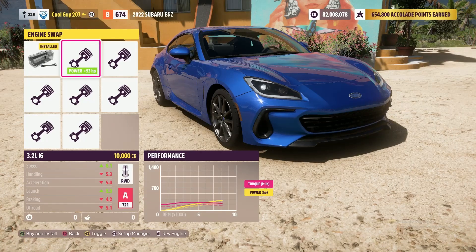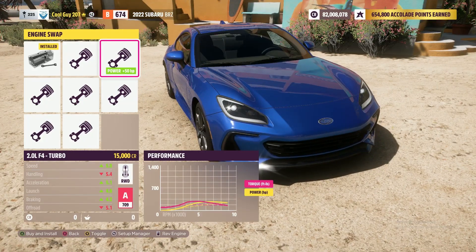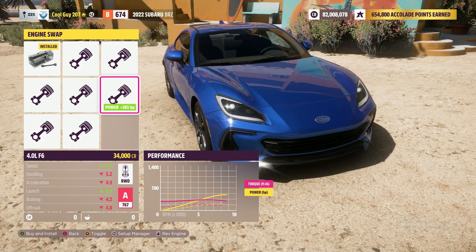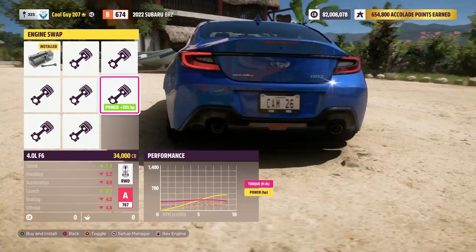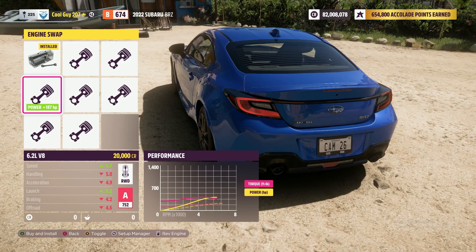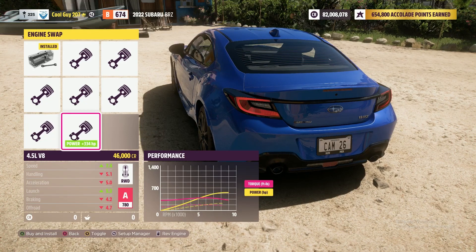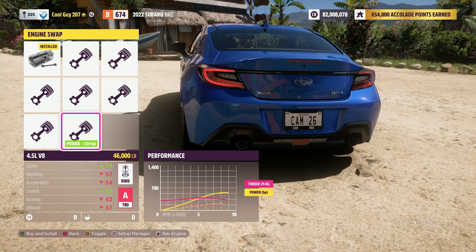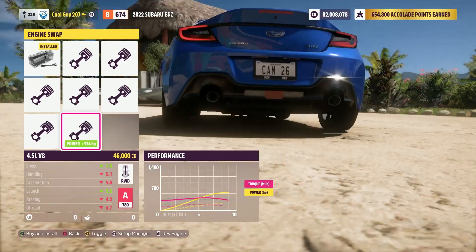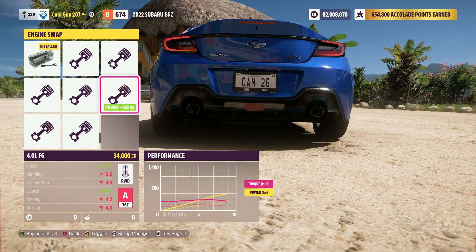Doesn't sound half bad. For engine swaps, looks like I've got the 3.2 inline 6 — I'm still not sure what that engine is. I've got a 2.0L flat 4 turbo, which I believe to be the engine out of the Subaru Impreza. The 4.0 flat 6, which I believe to be a Porsche engine. The 2.0 flat 4 turbo rally, which I think is the one under the STIs. 6.2 V8 — there's the C8 Corvette. 3.0 inline 6 turbo, that's the 2J. I've never seen a 4.5 V8, I've seen a 4.0. Sounds like European, maybe not — I don't know what that is. These are just what I think the engines are, but you get some pretty good engine swaps here.